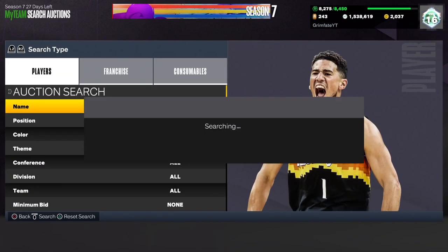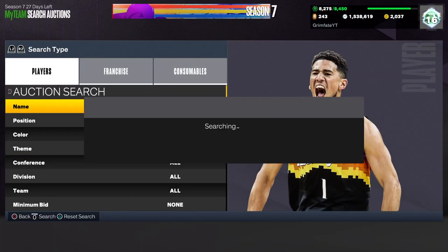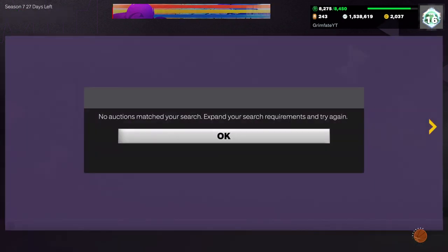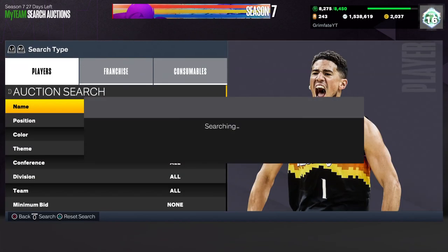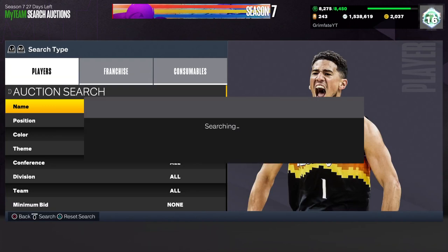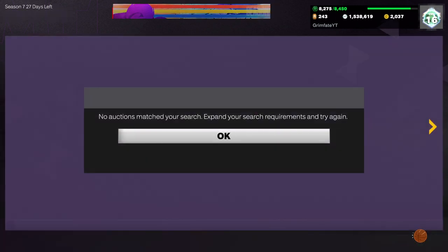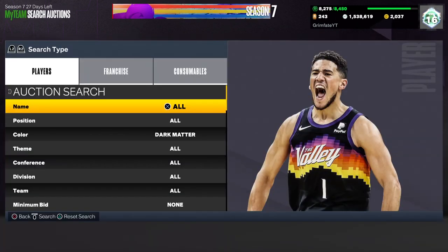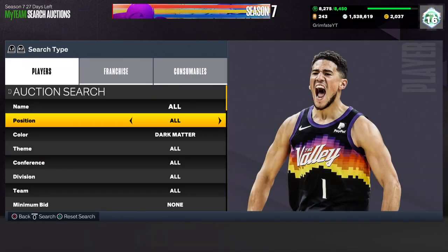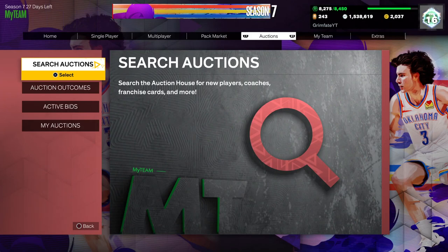So literally just set dark matter, max buyout 5,800 — if you see any of the cheap dark matters, list them up for 7k. Obviously check the price of the specific card you snipe since all dark matters go for different prices. But even the cheap ones will net you profit, and you have the chance of seeing any dark matter on this filter — even invincibles if someone is dumb enough to put one up for 5k.